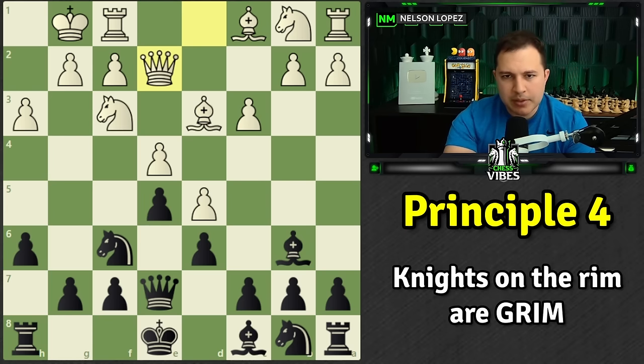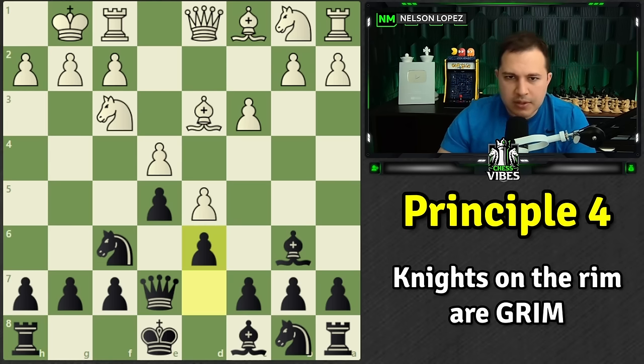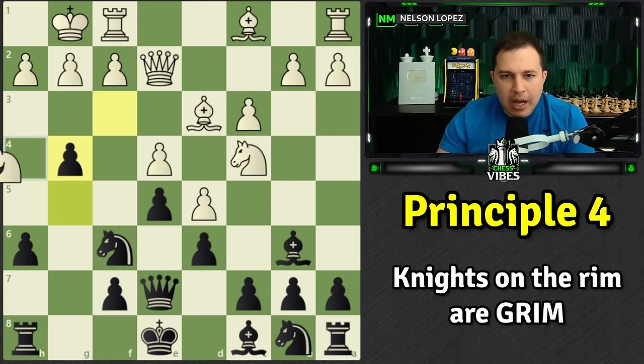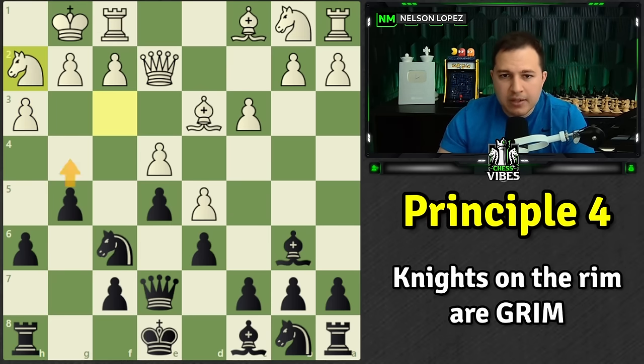Queen to e2 — finally white develops a piece — and g5, launching the attack. Knight to h2, white is trying to defend. If white would have played a different move like knight b to d2, we play h6, then g5, then g4 — white can just hop the knight around and we have no way to open up the file because there's no pawn on h3. If there's a pawn on h3, we could simply take it and bust open the king. That's a clear example of why h3 is such a bad move to play if you're worried about getting attacked.